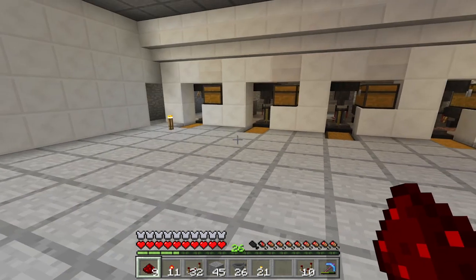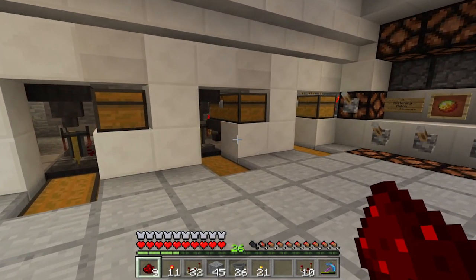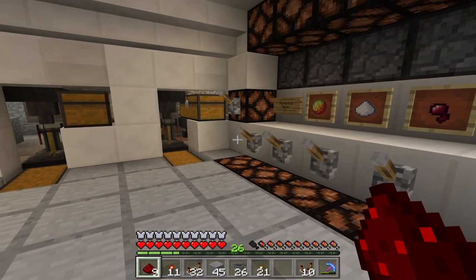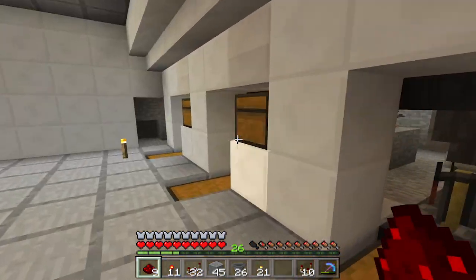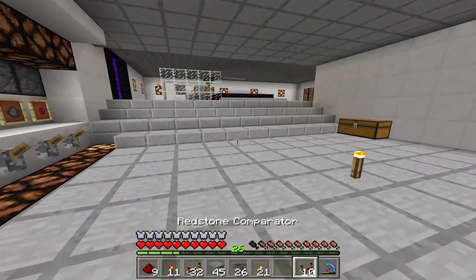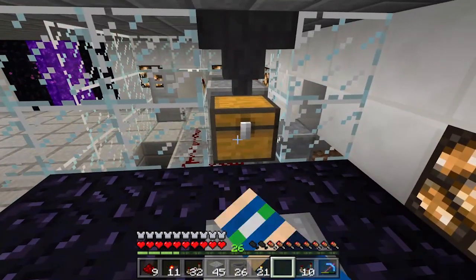That is the potion brewing stand done. That is crazy — the people who come up with these things are amazing. I actually got this from a tutorial I watched a long time ago. I will try and get it for you guys if you want to do this because I don't think I really explained this super great. What we now need to do is fill these chests up with water bottles so they fill up the potion brewing stands here. So let's go upstairs and make a ton of water bottles to get it working.